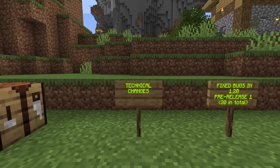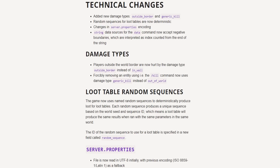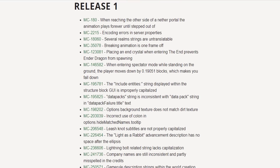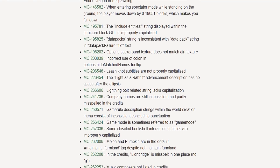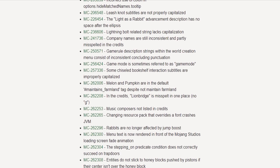Minecraft 1.20 pre-release 1 does come with some technical changes. If you're interested in the technical side of Minecraft, the technical changes consist of damage type changes along with updated loot table random sequences — the link is down below. We're also going to see a lot of bug fixes: 30 in total. If you're still experiencing issues, make sure you report them.